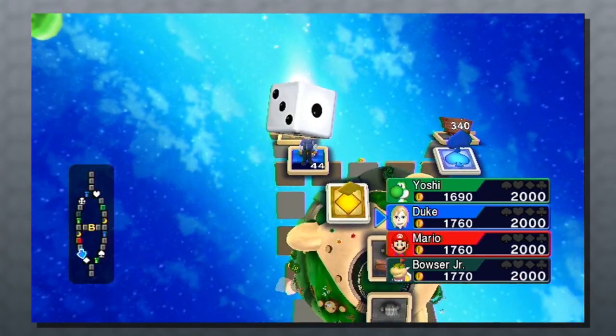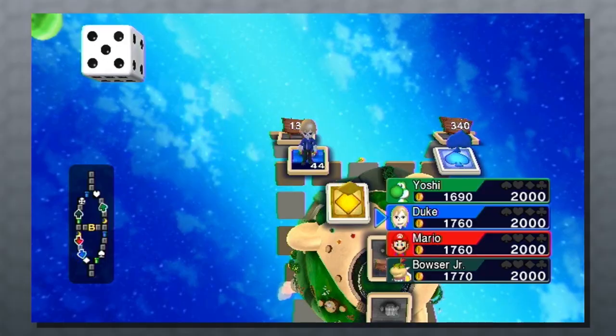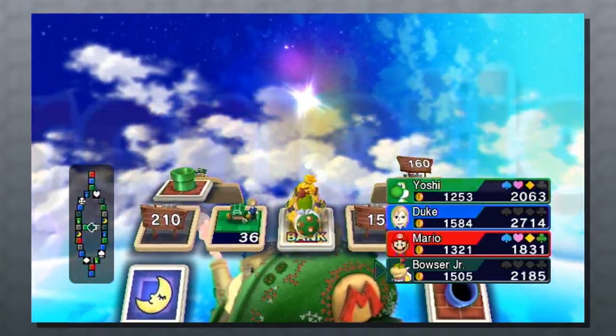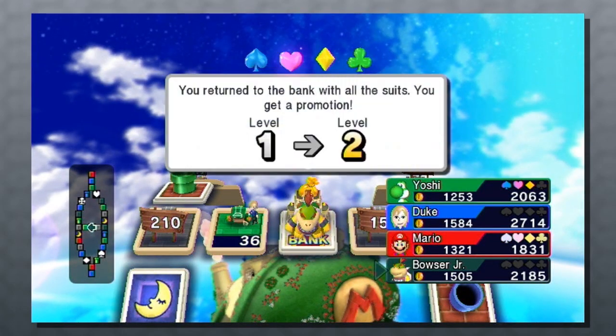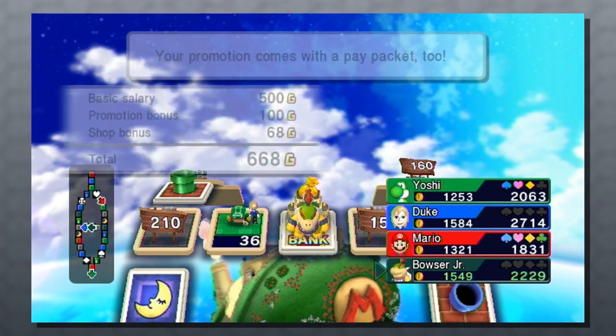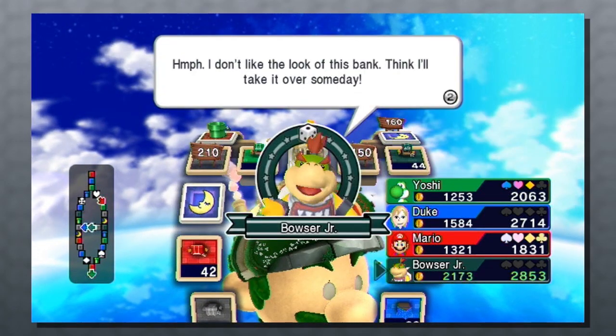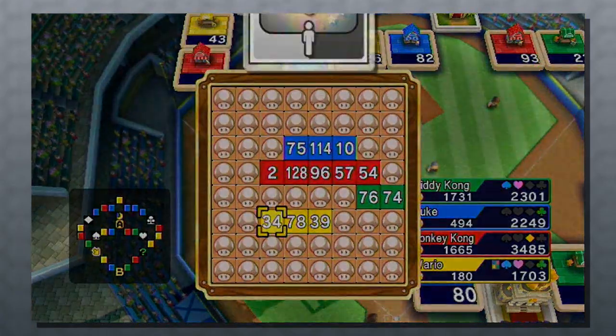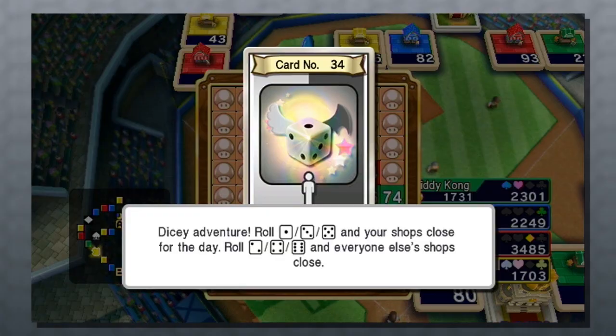There are a couple of ways you can turn the tides in Fortune Street as well. Go around the board and collect the four suits, then return to the bank for a promotion. Every time you do so, your pay packet increases, adding to your ready cash and net worth. If you do so enough times, you eventually start making some serious money. So does it sound like Monopoly yet? It does, I'll admit that, but Fortune Street does a good bit differently to separate itself from the classic board game.